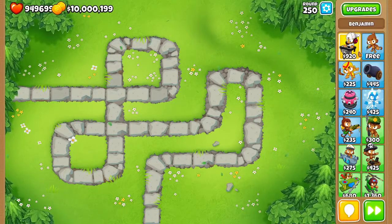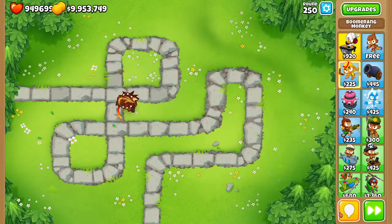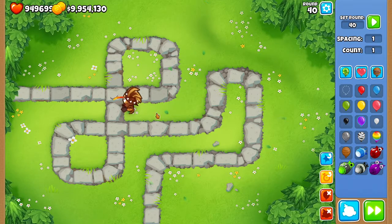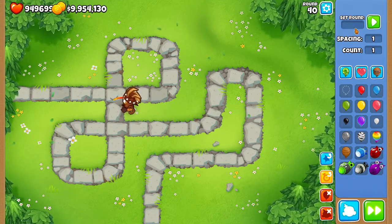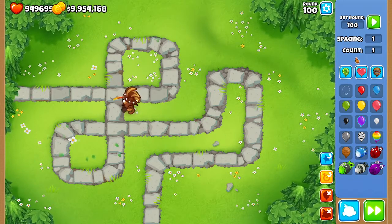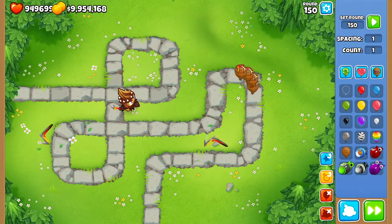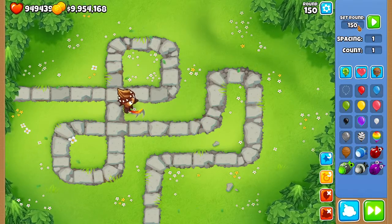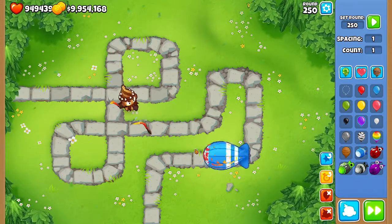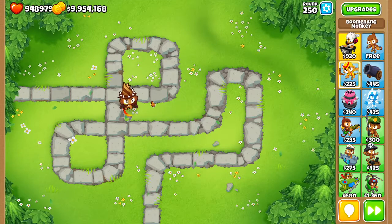They also give it more health. So if I place down a boomerang monkey and get the bottom path, if I send a round 40 MOAB — which is when the MOAB comes — it easily beats it. A round 100 MOAB will be even harder, but it should still defend. A round 150 MOAB gives it a bit more trouble — did you see that? — and it doesn't even defend against 150, let alone a round 250 MOAB, which when sent is a lot harder to beat and it hasn't even done much damage.